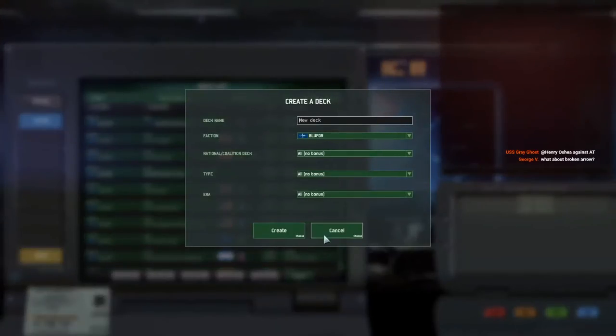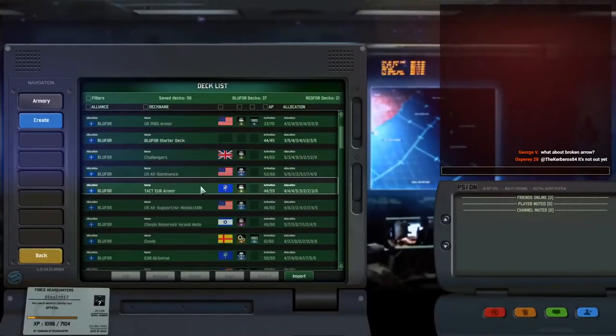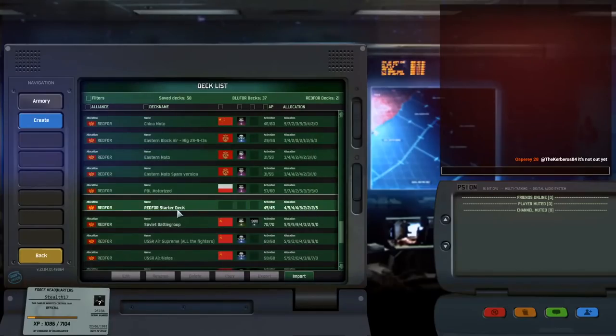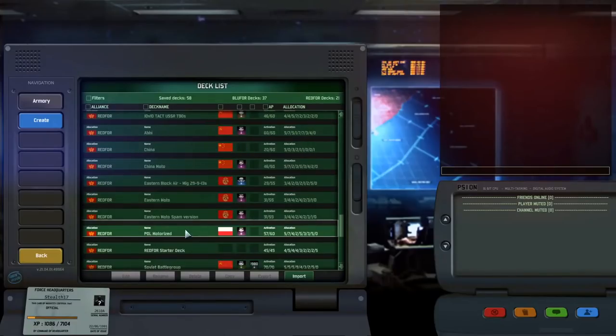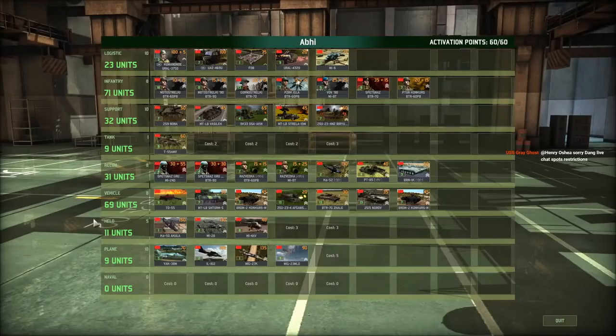It is always a bit difficult to just critique a deck without really knowing what somebody wants to do. Because decks are — at least I can usually compare them to toolboxes. It's like you have a toolbox which has all sorts of stuff in it. And for example, if you're going to be fixing your sink, you need a specific set of tools. You might need a wrench, you might need a hammer. You're not that likely to need a saw. So that's something you have to keep in mind when you're building a deck.